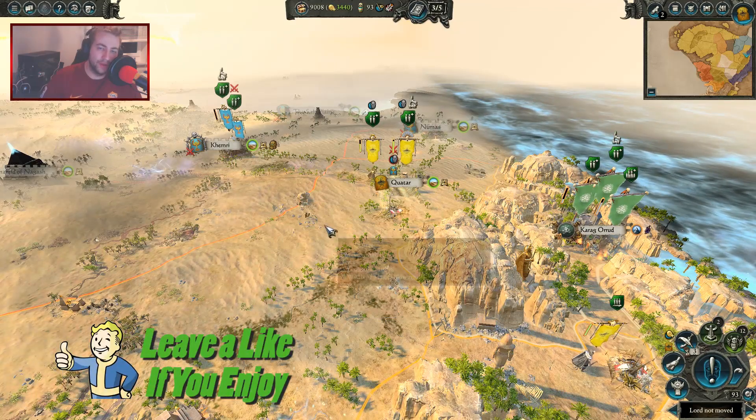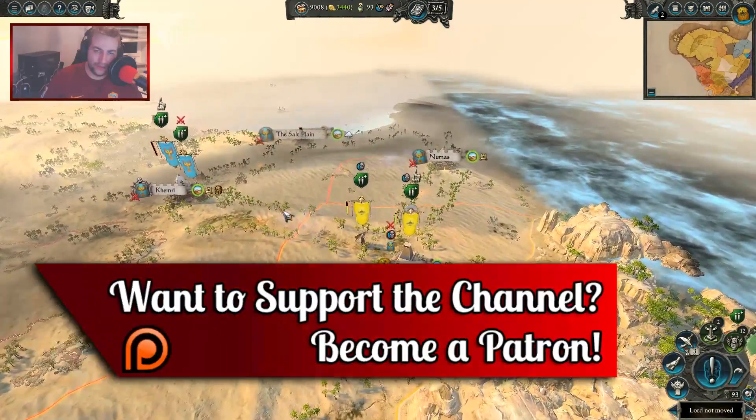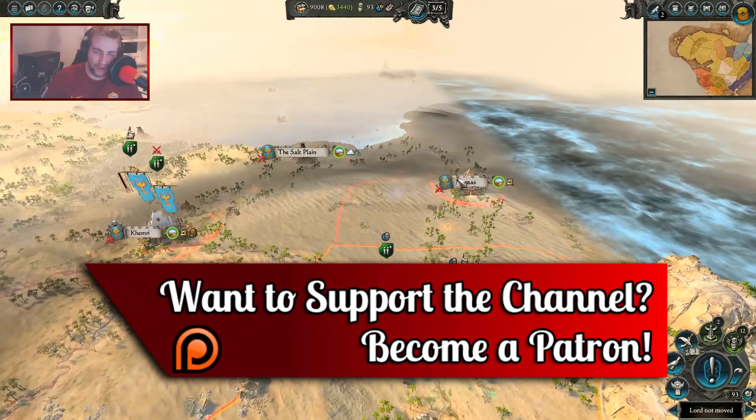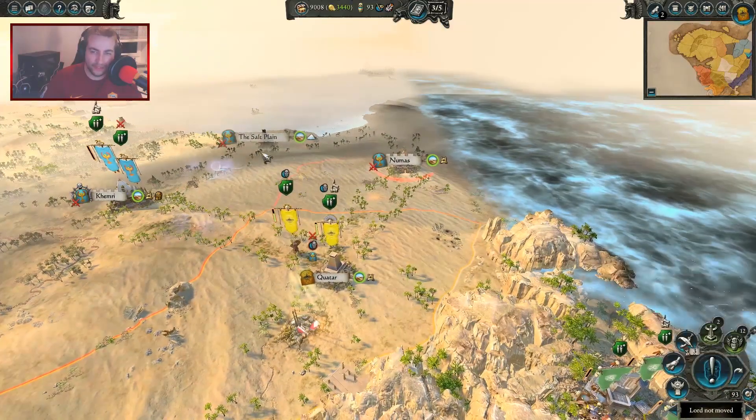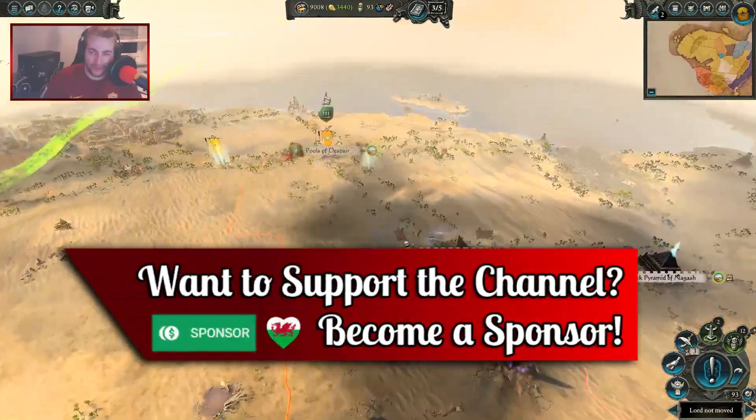Hello my friends, my name is Dragonheart the Prince of Wales and welcome back to my Tomb Kings campaign. In this episode we are going to be trying to take out as much as we can of Khemri - basically Numas, the Salt Plain, and Khemri itself. I will eventually go for the Black Tower of Arkan but I'm trying to do that slowly.